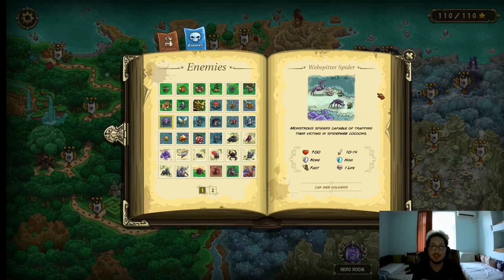The Web Spitter Spider — another annoying enemy. 700 health, 10–14 damage, no armor, high magic resistance, fast movement speed, and it costs 1 life. The thing is that they can web your units and they can web a lot of them — I think the limit is like 4 or 5. When they web a unit they disable it and can just walk right past it. They're very annoying. Just get a bunch of high tier archers and hope for the best.